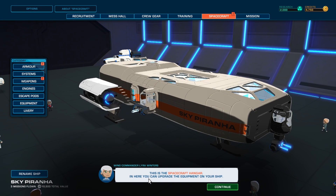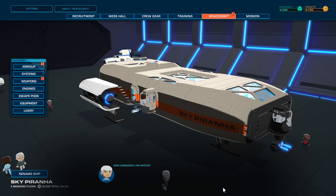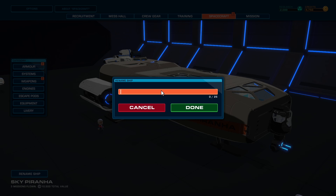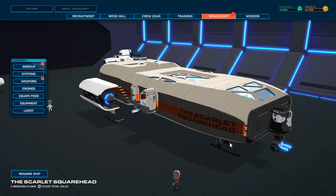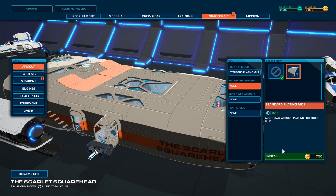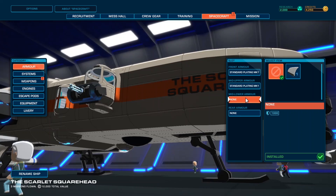This is the spacecraft hangar. In here you can upgrade the equipment on your ship, and also customize the appearance and name. We might have to do that — rename ship. We've got to call it the Scarlet Squarehead. There you go, the Scarlet Squarehead — done. Armor — we can put armor on it. Additional plating for your ship, no disadvantage. Absolutely install it. You can see the extra plates — nice. Armor it up, baby, let's go, and a bit of rear armor as well.